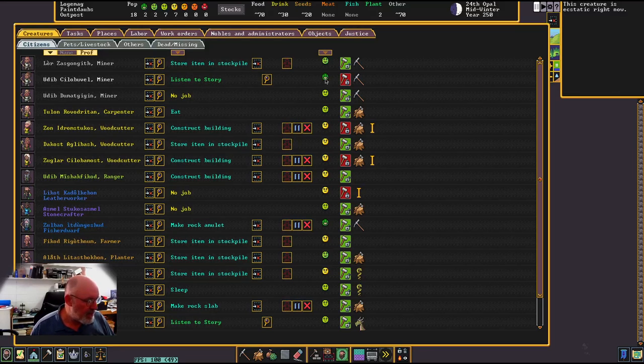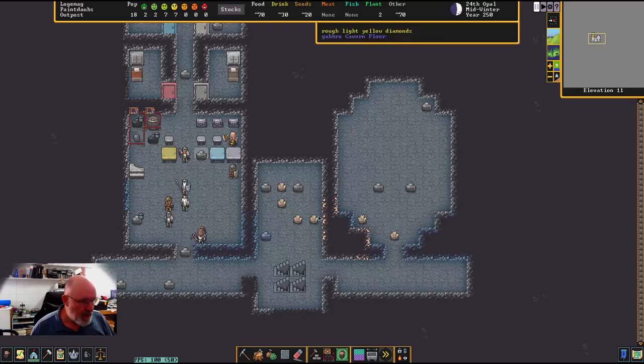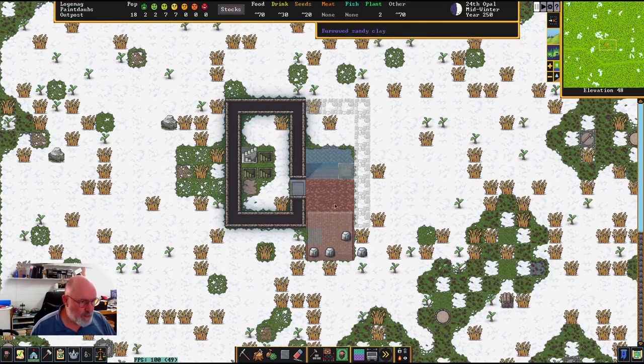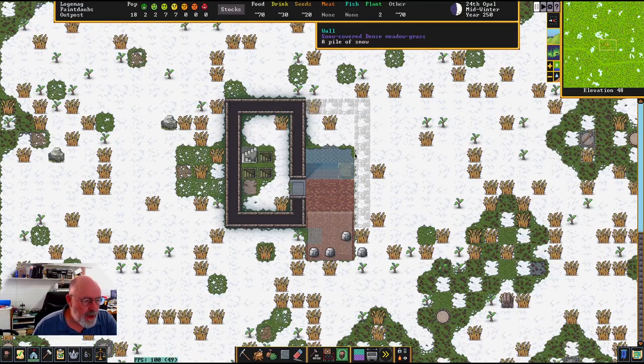I noticed the fisher dwarf — she seemed really happy. Looking at her happiness, she's listening to a story at the moment so she's extremely happy. Both of these are just doing their different bits and pieces. We've now got a few that are no longer doing jobs, so I'm going to go up to the top of the fortress — F1 — where we're building our small area.